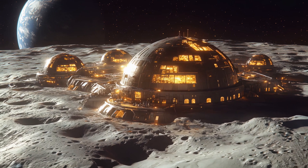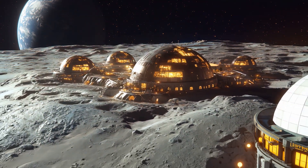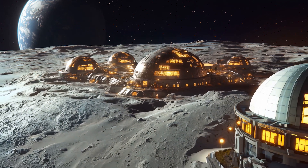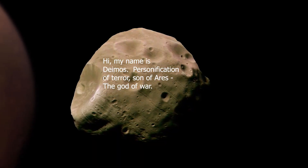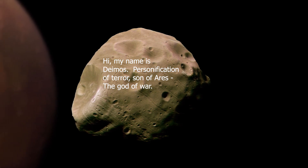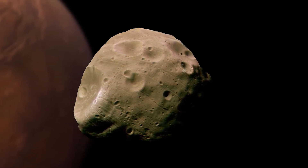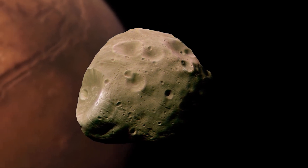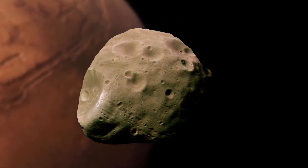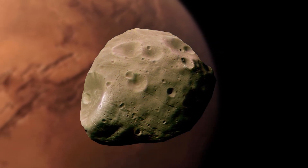Deimos is further out with a slower orbit, taking about 30 hours to orbit Mars, and it's slowly drifting away like our moon is. Neither of those moons would really help much for bases. Phobos in particular is full of deep grooves and covered in a thick layer of regolith that would kick up easily in low gravity. But they could offer some help for possible future colonies, such as fuel and water extraction, and mining for rare metals to service colonies without trips back to Earth.